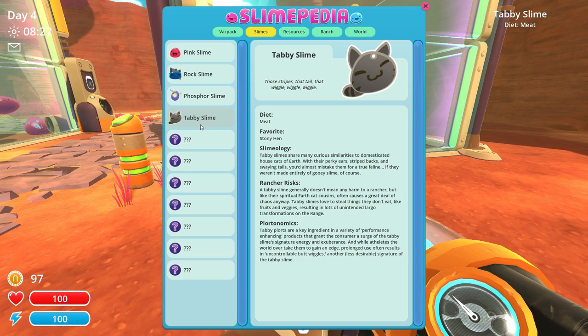The tabby slime - rancher risk. Tabby slime generally doesn't mean any harm to a rancher, but like their spiritual earth cousins, often cause a great deal of chaos anyway. Tabby slimes love to steal things they don't eat, like fruits and veggies, resulting in loss of unintended largo transformations on the range. Whatever that means.